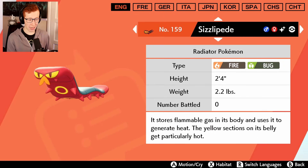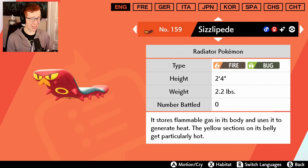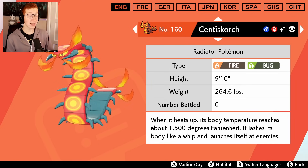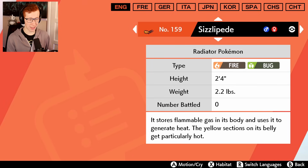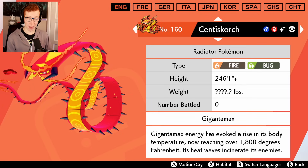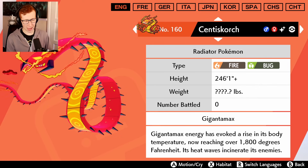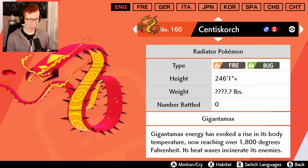We got Sizzlipede now - Sizzlipede's shiny is incredibly underwhelming. They only changed the back, didn't they? They only changed the back - that's so sad. Centiskorch though - I like it a little bit more because they changed the little leggies. Did they change the leggies? They changed the legs on this one. And now Centiskorch's Gigantamax shiny is... pointless. I mean I can't see the back of it though - there's nothing there. That is incredibly disappointing.